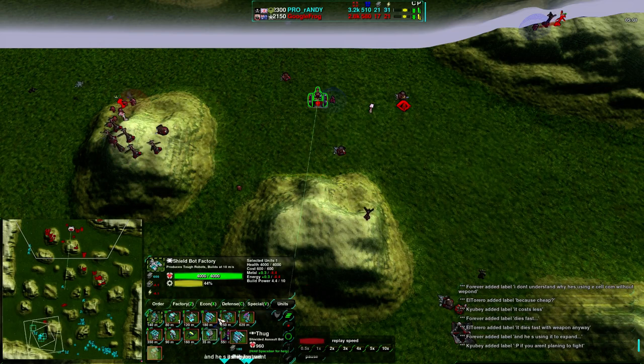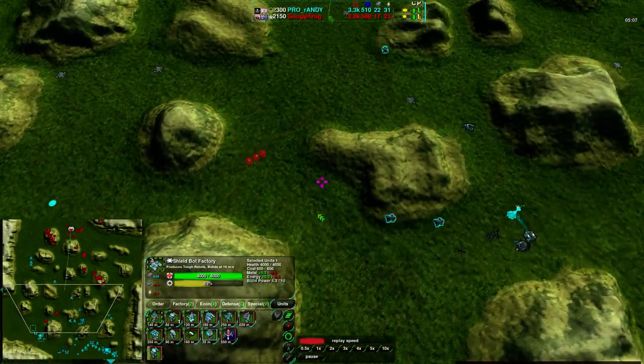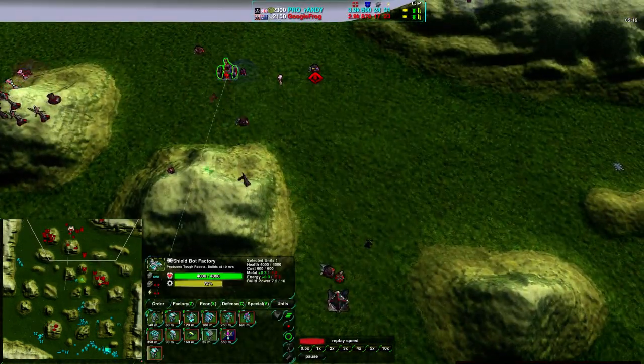Because getting shield bots to cluster up — especially the thug-outlaw-felon balls that are often used — can be difficult on a map like this, especially getting them all together. If he manages to pull it off it could be very powerful, but walking into the opponent's base is going to take a couple of minutes, and Randy will have plenty of time to react by the time that happens.